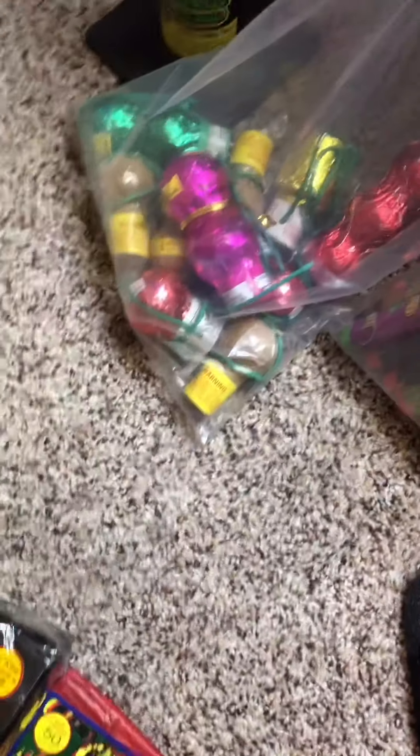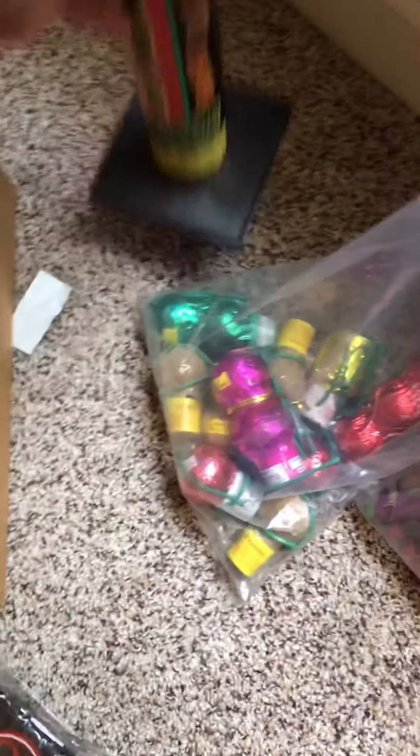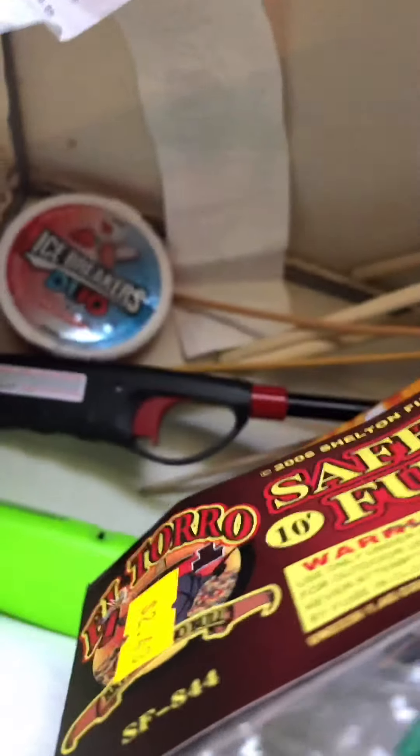Okay so this box is everything from the fountains and some of my bigger fireworks. Now I'm gonna move on to the firecracker box. Starting off I have a brick of Black Avengers — I don't know if these are any good but they're really cheap. Then I have Combat Commandos 50s and Warpath 50s firecrackers.